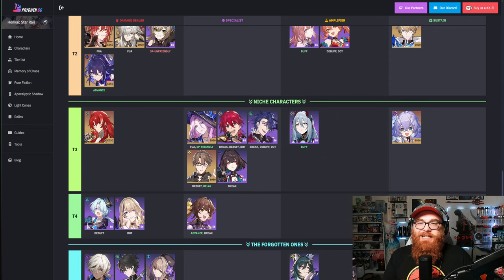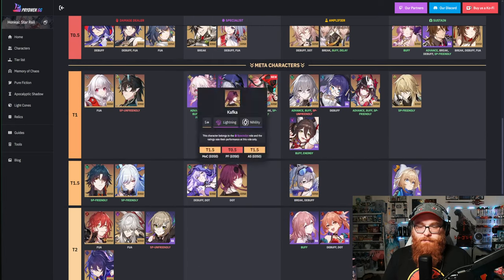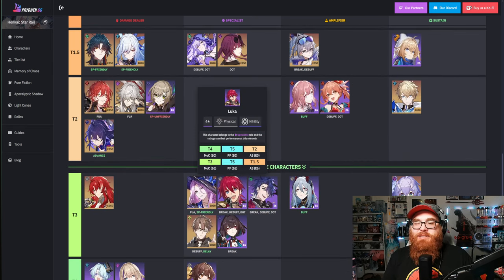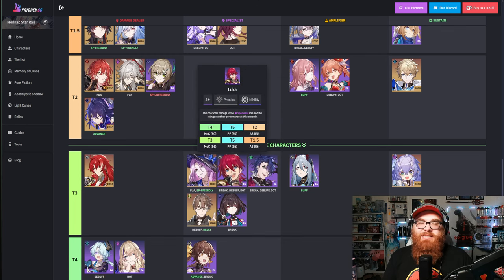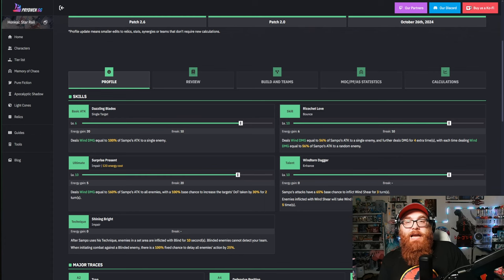I can see it because he is based around wind. If you look at some of the characters that are better Nihility users — we got Kafka, we got Black Swan. Sampo was regarded as essential way back when, but now that we've gotten so many Nihility units, he's kind of fallen by the wayside. He's not a must-pull, so he gets a thumbs down from me.